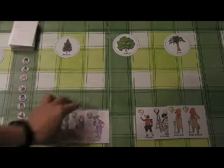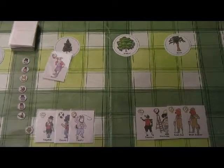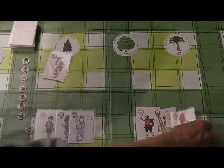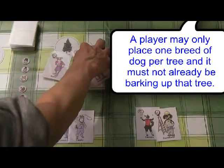Here's the first round of the game. The three trees are out. Each player's got four cards, and player one decides he's going to play his boxer onto the spruce tree. Player two would like to challenge for that, so he decides to play two Irish setters against the same spruce tree. He's got to play the same type of card — same breed of card.